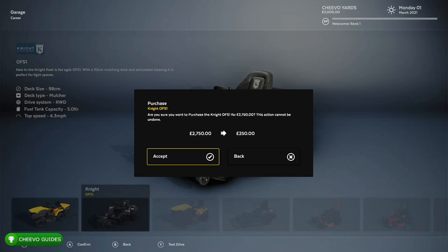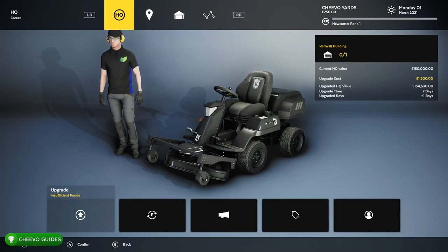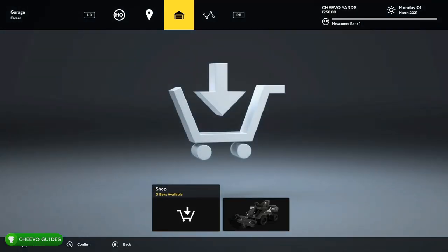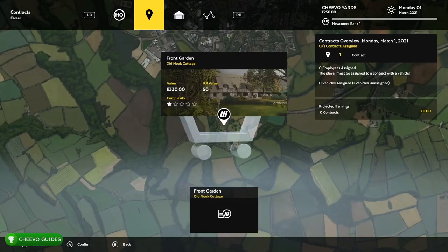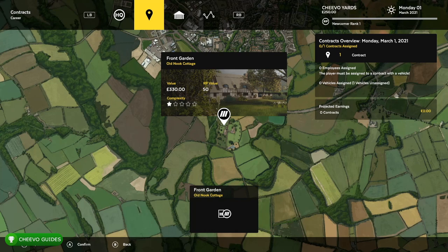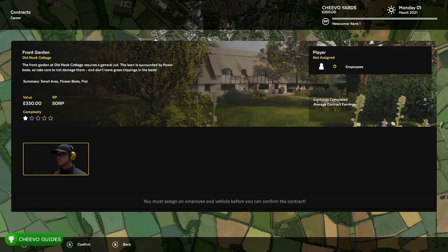I'm going to go ahead and purchase the most expensive lawn mower, which pretty much leaves me with only about $250 left. But you've got to invest in yourself and your business — it takes money to make money. In career mode, it looks like you can do a couple different things, such as purchase new equipment via the shop, as well as apply for and get loans for your business. You'd use that loan to buy equipment and then pay it off.